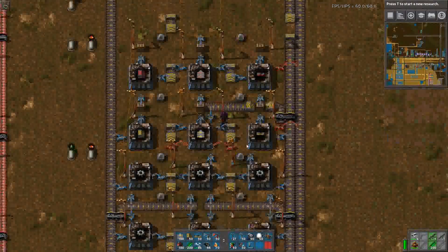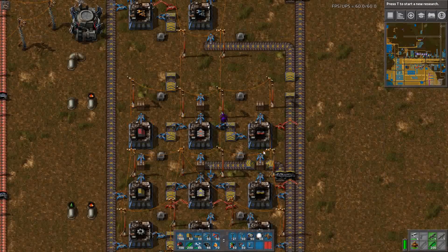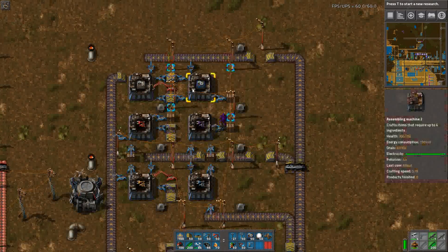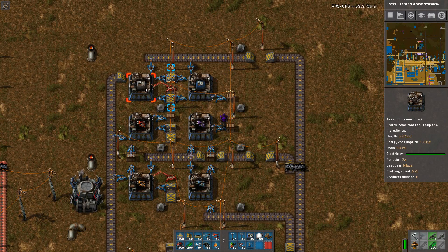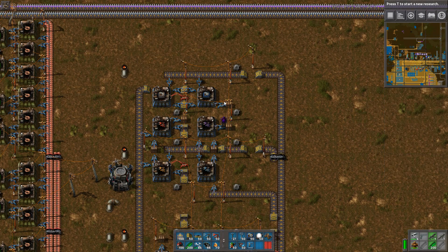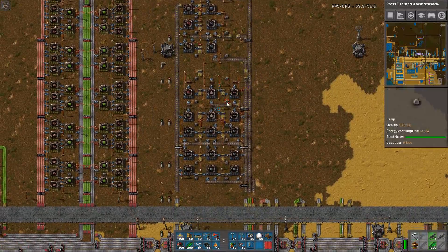The actual purpose is the first two tiers of belts, undergrounds, and splitters as well, plus the first four types of inserters, and actually only the assembling machine two — I'm not storing assembling machine one here. So this is not for later science requirements; this is only to get the base going. I recommend just stamping this down.